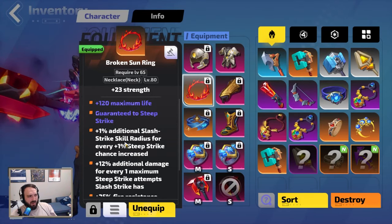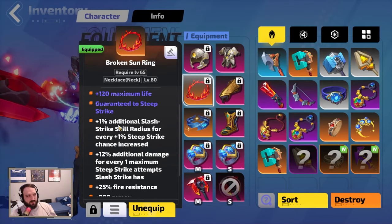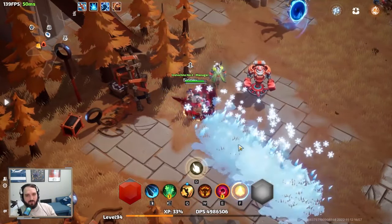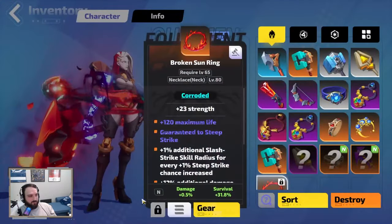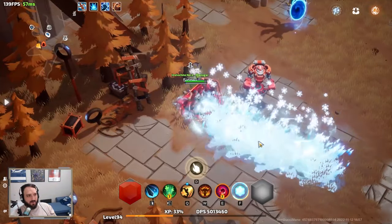I tried different necklaces — plus melee skills, additional damage corrosion — but this necklace is mandatory because it guarantees you stay in Steep Strike form. If you unequip it and attack, you just do slashes without the icicle wave. With it equipped, every single attack is an icicle wave.